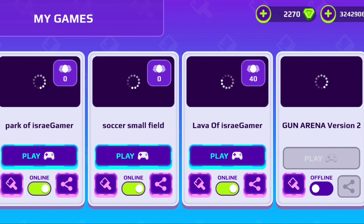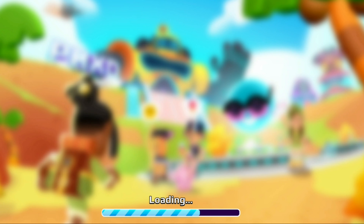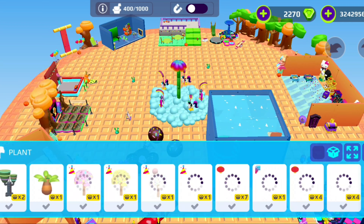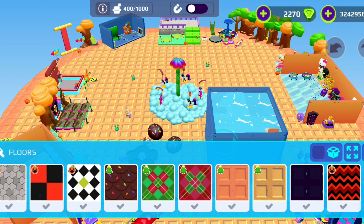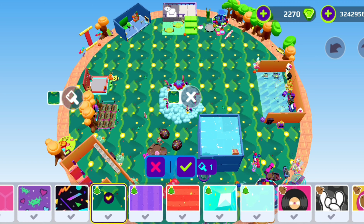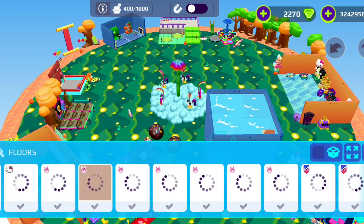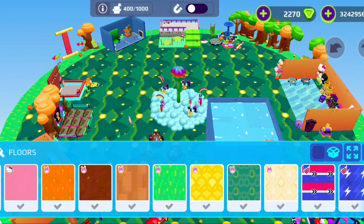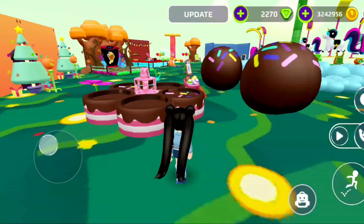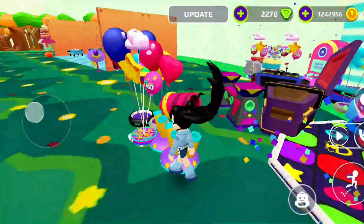Now let's get started. First things first, I want to actually edit my game park in PKXD because I want to make it look a bit like XDRP. I want to release a game called XDRP in PKXD, like just an experience, so I'm gonna try to do that. I'll edit it more later because it's been a long time since I made this.